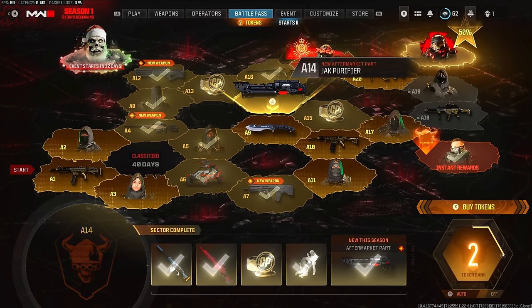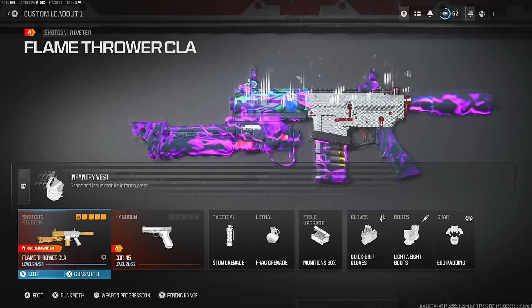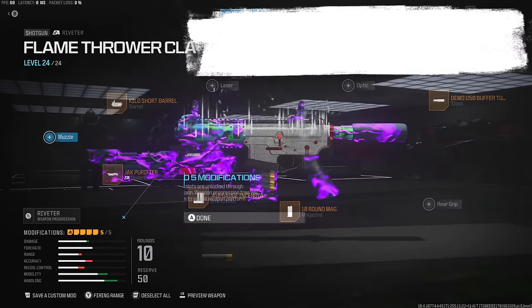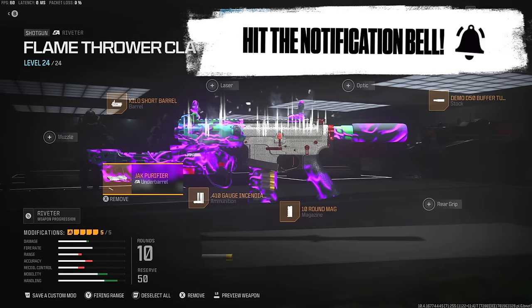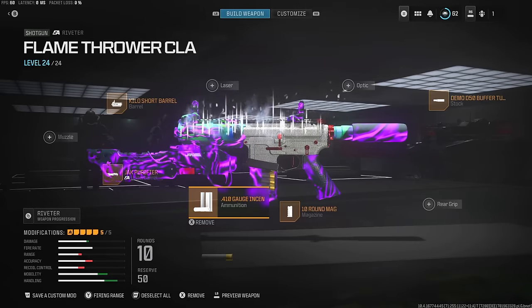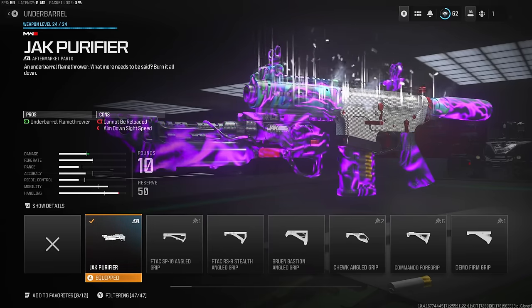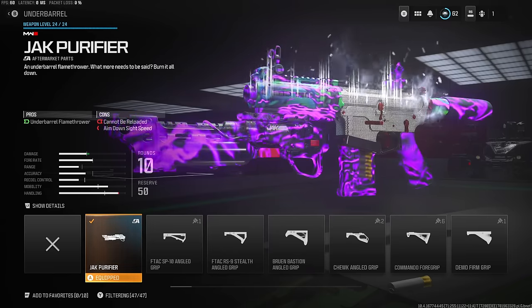How you can actually unlock the flamethrower in Modern Warfare 3 is by ranking your battle pass up to A14. Once you complete this tier, you'll be able to get the Jack Purifier. I'm not entirely sure which weapons you can actually use this on — it doesn't say which weapons it's able to be used on unfortunately, but you guys can let me know down below in the comment section if you do know.